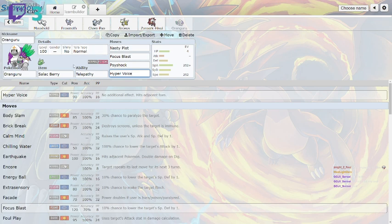Oranguru does learn Tera Blast, but Hyper Voice has higher base power so it's better to run that instead. The Tera type is Normal, but you could change it to Tera Fairy to withstand bug and dark types, or Tera Psychic for a special attack boost, or Tera Ground to predict electric moves, or even Tera Dark to handle Prankster status moves. Stabilize is probably the best counter for Oranguru. Oranguru also has Telepathy — it doesn't take damage from ally attacks in doubles — though Inner Focus is also an option.